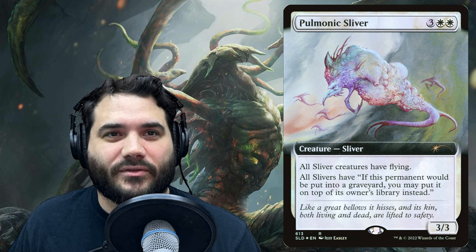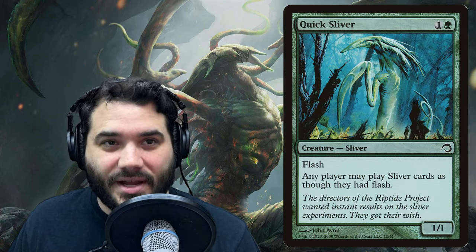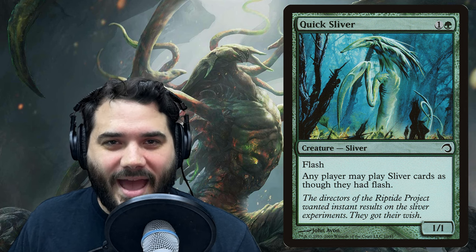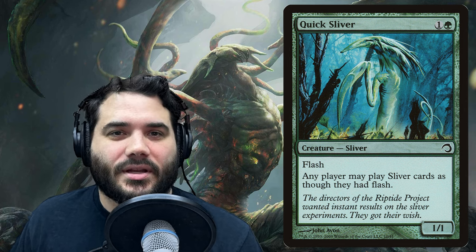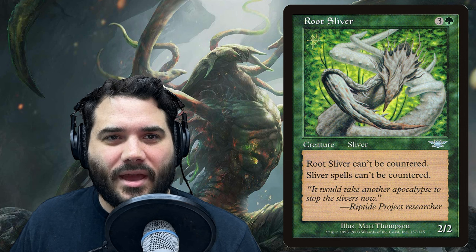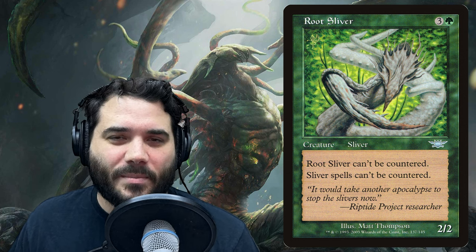Pulmonic Sliver is a 3/3 for three white white — all sliver creatures have flying, and all slivers have: if this permanent would be put into a graveyard you may put it on top of its owner's library instead. Quick Sliver is one and a green — it has flash and says any player may play sliver cards as though they had flash, which again applies to all players, but is still super good.